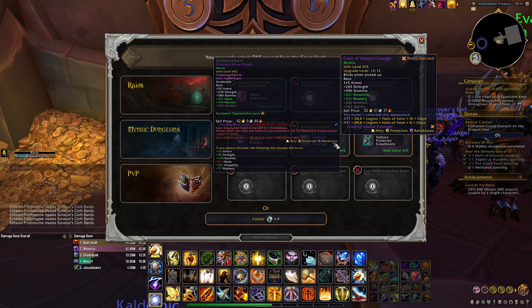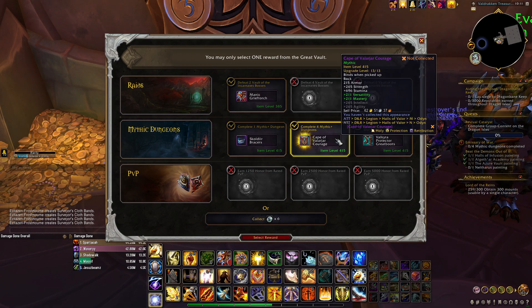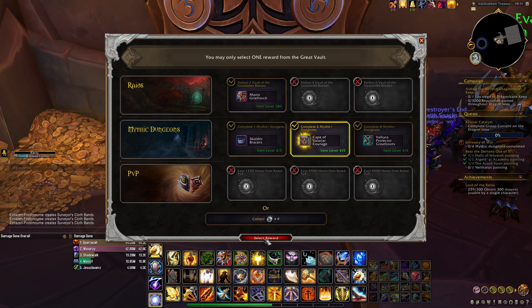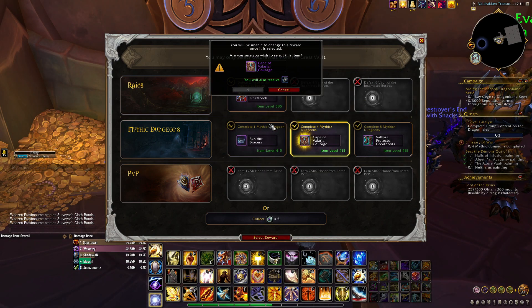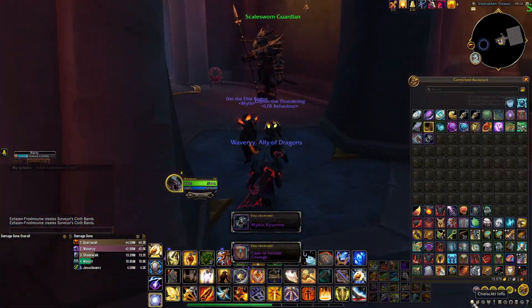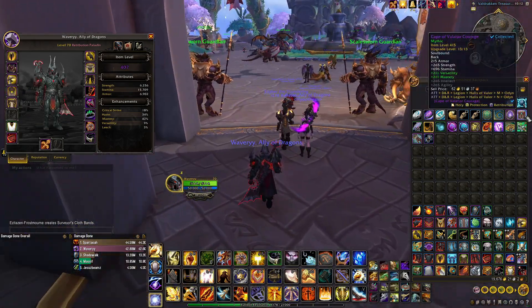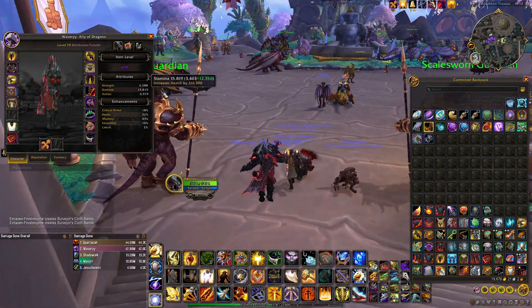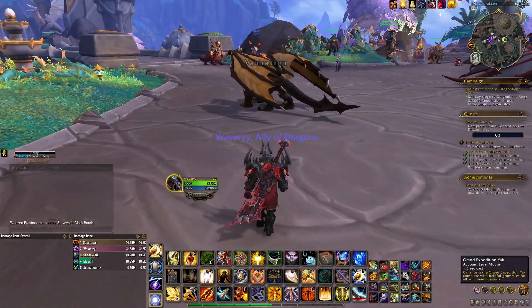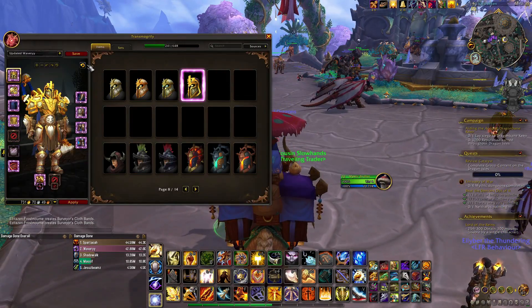Wait, my cloak is only 402 — I did not know my cloak was only 402. Well, I'll get that then; I thought all of those were 411. Plus-17 Azure Vault — alright, equip the cape, 408 item level now. I'll just quickly transmog that back to regular.